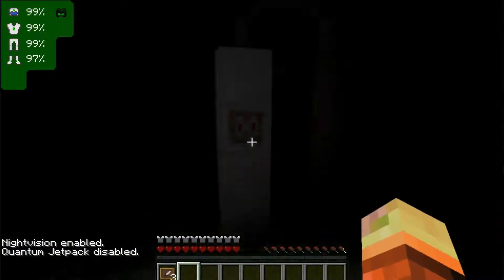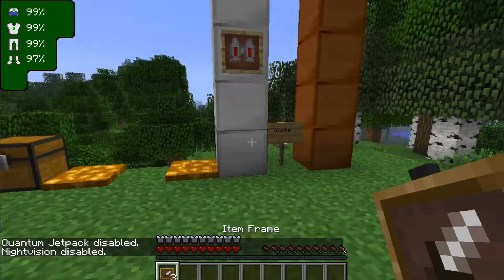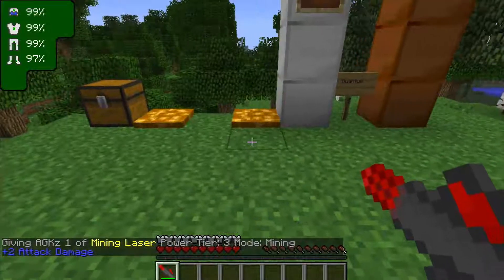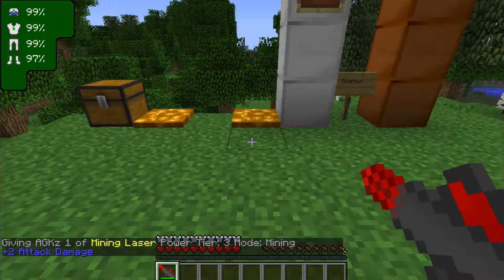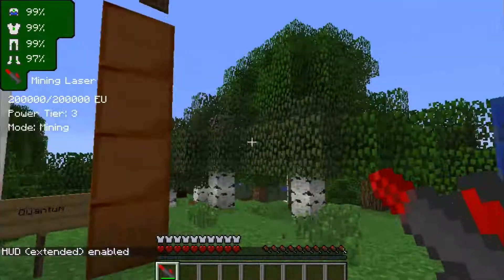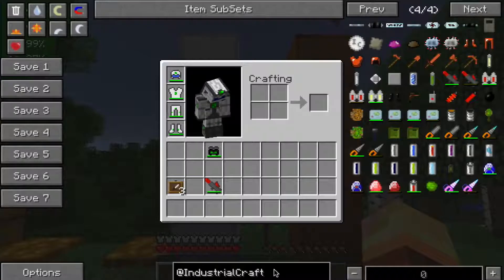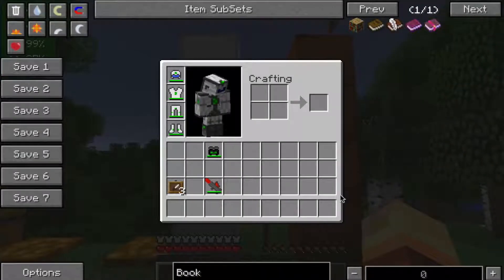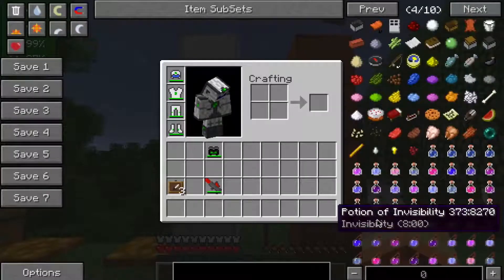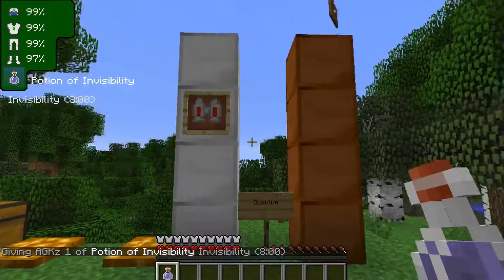If I turn my jetpack off, jetpack is removed from the display. If I turn night vision off, that is all removed. It also shows what's in your hand if it's a special item. So let's get a mining laser and turn on extended — press Alt X again — and now HUD extended is shown. It shows the mining laser has 2 million EU, it's power tier 3, and its mode is mining.